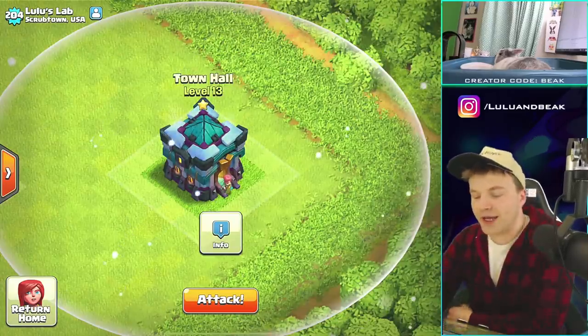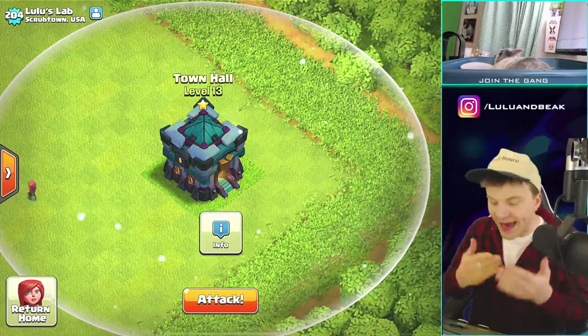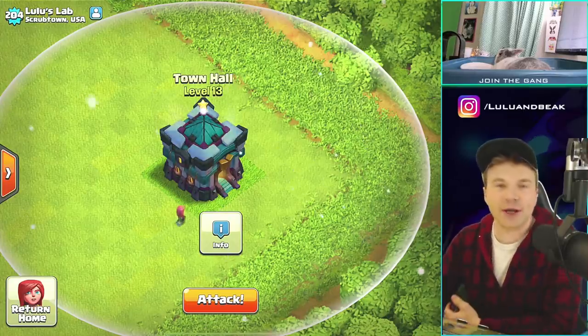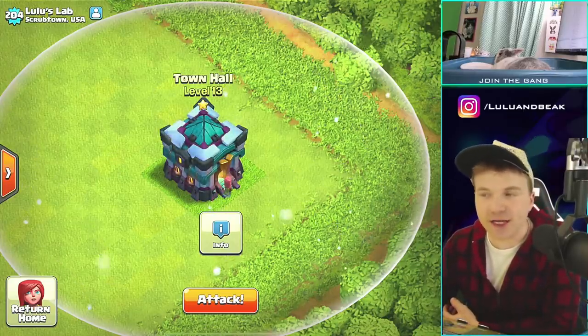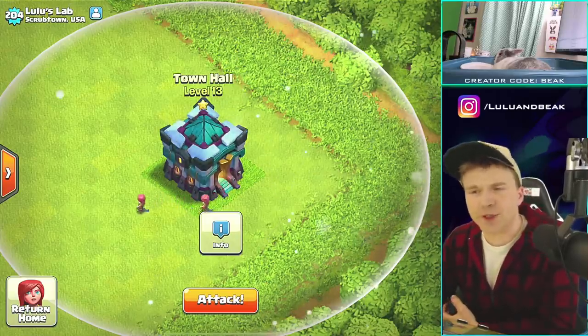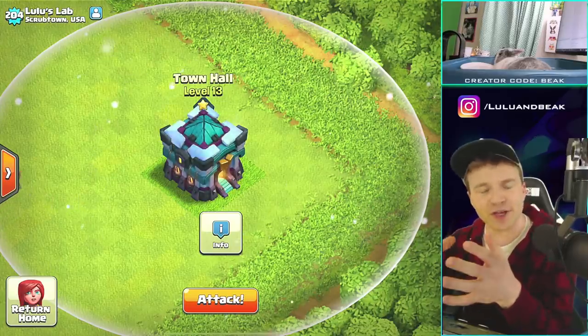One of the things I was wondering is, how are they going to do this? Because Town Hall 12 — the actual Town Hall itself was a weapon. So what were they going to do with Town Hall 13? Were they just going to continue that and make it a giant Tesla, or were they going to use the Tesla and something else? What was going to happen?